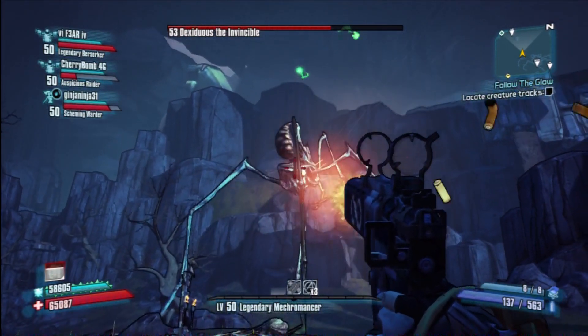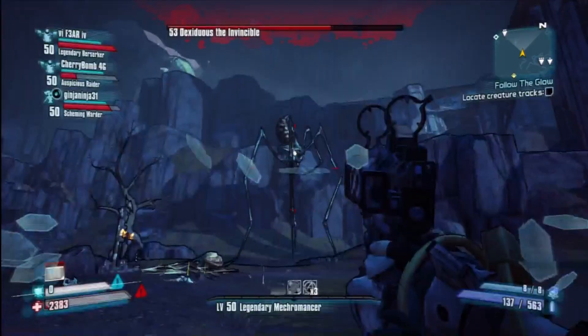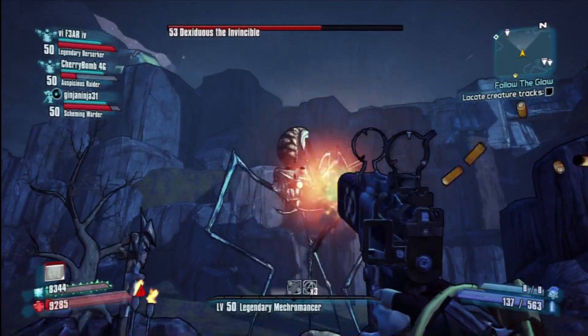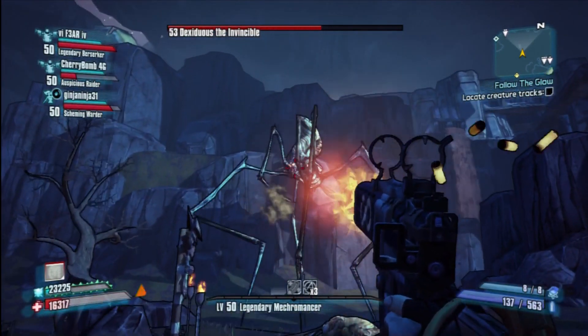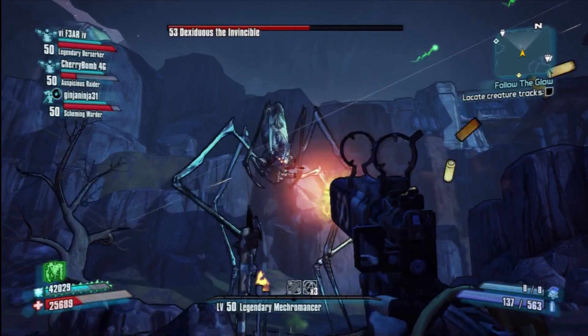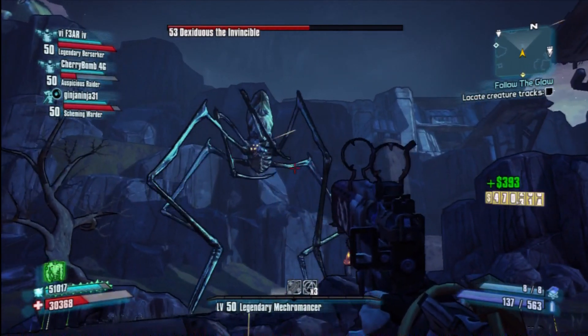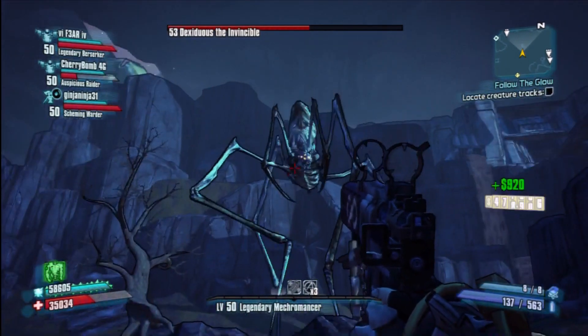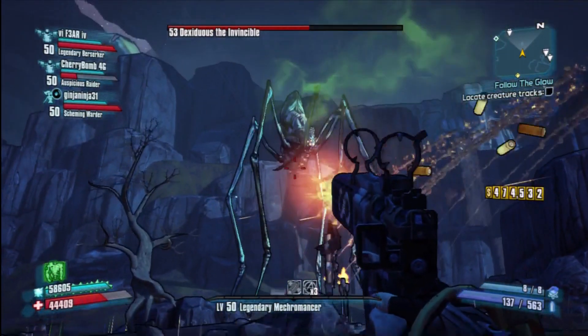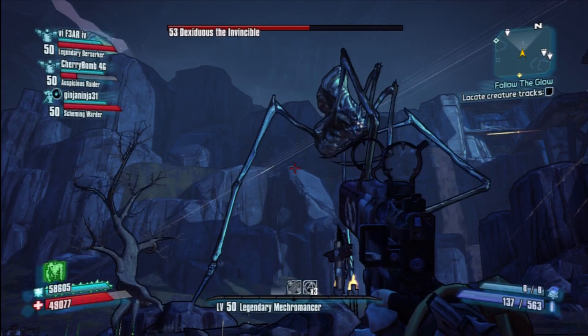Speak to my other subscribers, speak to each other, help each other out because a lot of you have already got these weapons. It'd be handy if you could give a hand, because I do play with my subscribers on a daily basis. Back to the fight — using different elements will encourage him to bring out these white spots, and shooting the white spots causes him all the damage.